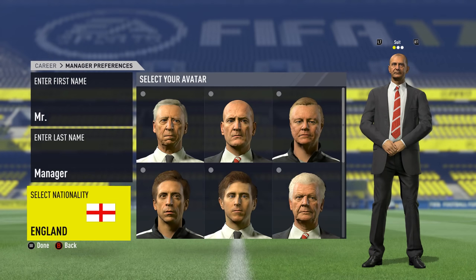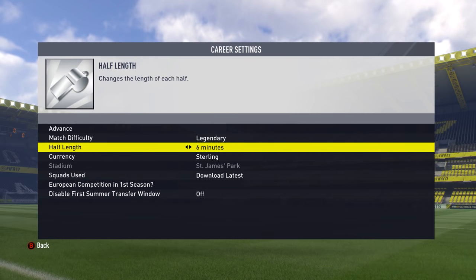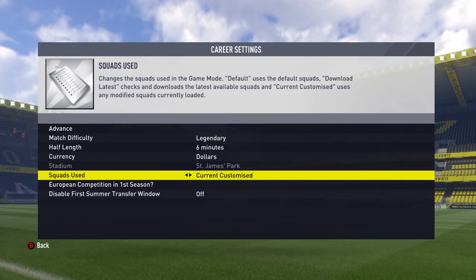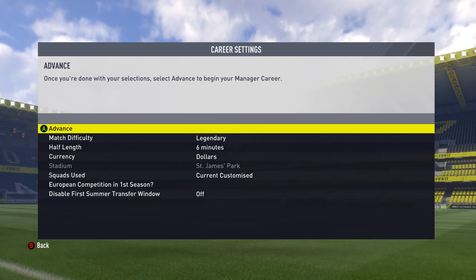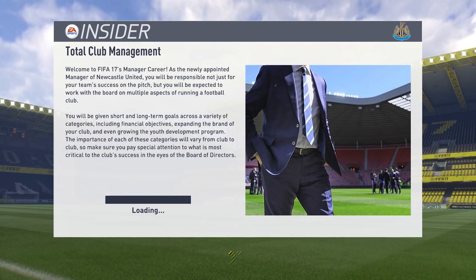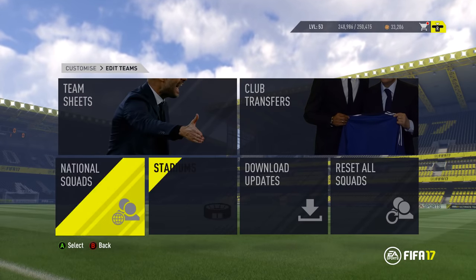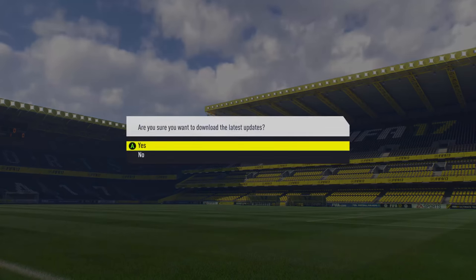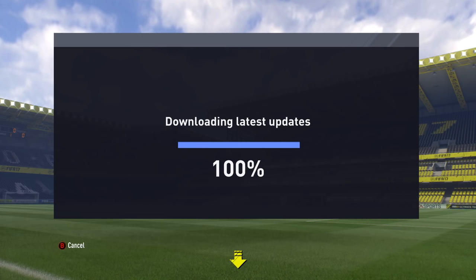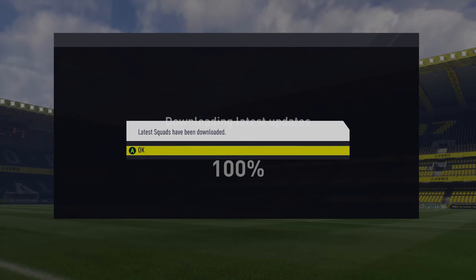There's only one thing you have to be wary of when you start the new career mode. When it comes to the squads and the list of teams, you have to make sure it is set to 'current customize.' It's going to start off as 'download latest' by default — just switch that to 'current customize' and you'll be good. I'd also strongly recommend downloading updates for all the teams before you go and edit all these players, so you've got the teams as up to date as possible before starting.